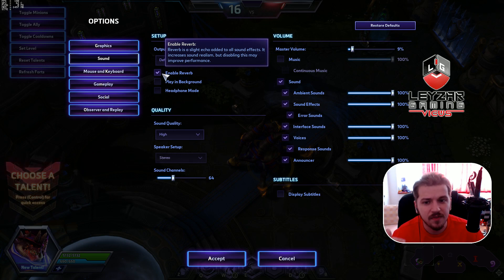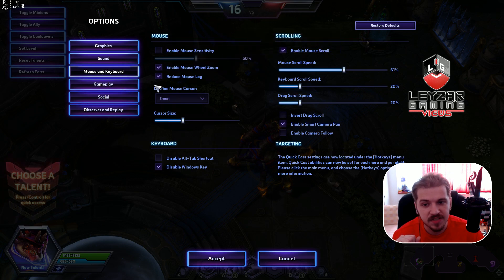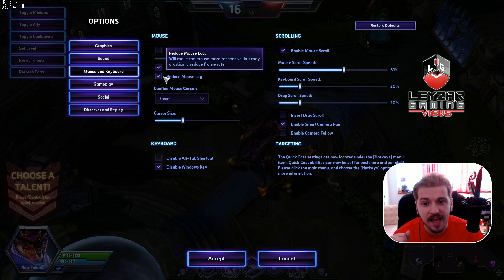Everything with graphics settings and settings altogether is best looked at as trial and error. Allow yourself a little time to test everything out and find the sweet spot for you. In Gameplay settings, under Mouse and Keyboard, there's 'Reduce Mouse Lag' — this is a golden option. It will make the mouse more responsive but may drastically reduce frame rate. It does reduce frame rate by a lot, but it reduces input lag and makes your mouse feel more fluent. If your FPS allows it and you still maintain 60 FPS, definitely consider this option.